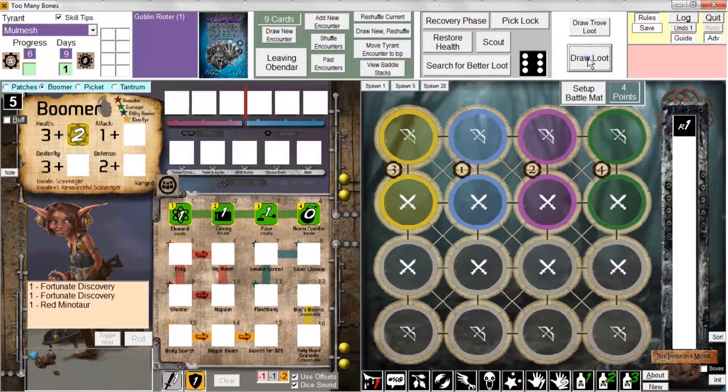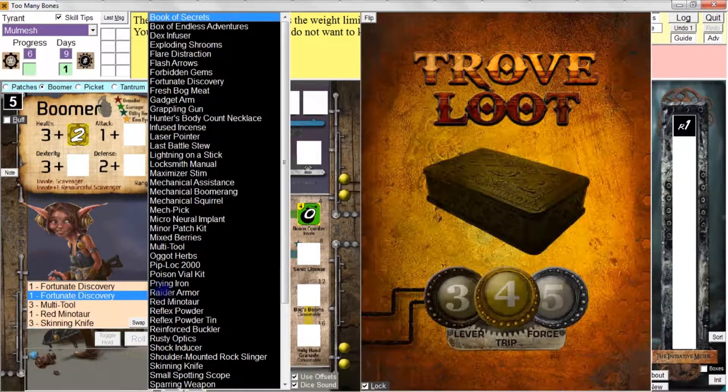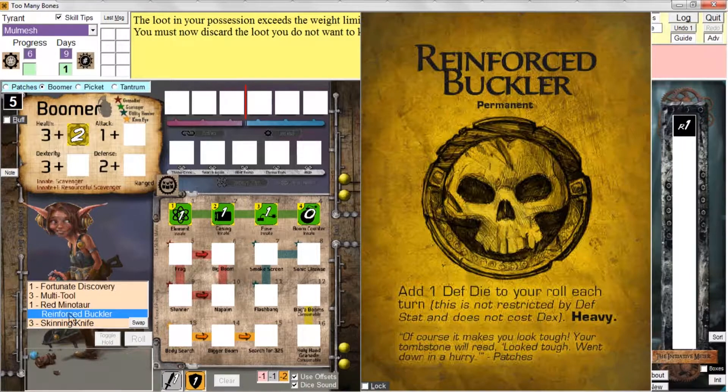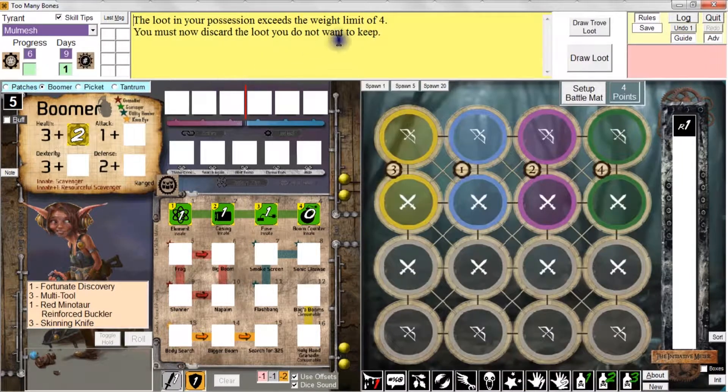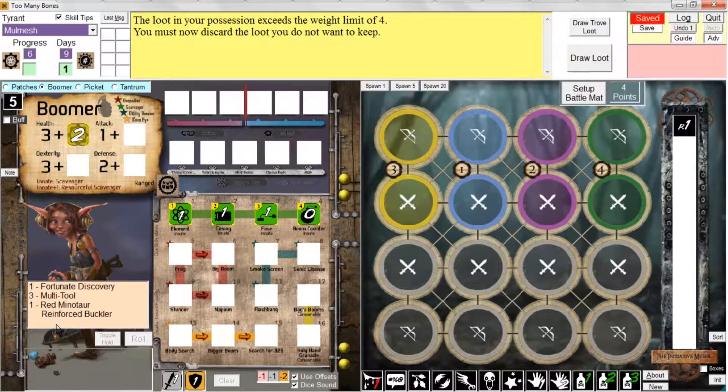Even if you've gotten more loot than you could possibly hold, you will get this warning message. Now, the reinforced buckler is an example of heavy loot, so that counts as being three loot. The weight limit is four. So if I already have four loot and then I drew the reinforced buckler, I would have to discard three cards if I wanted to hold on to the reinforced buckler — because you do have to stay at that limit or below. Of course, this is only a warning message on the screen, so as long as you're willing to put up with the warning message, you can continue to have more loot than you're allowed to hold.